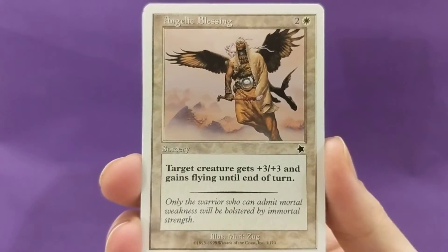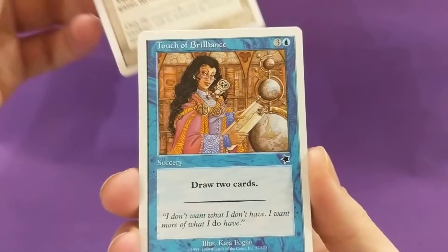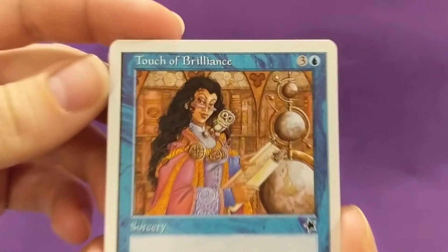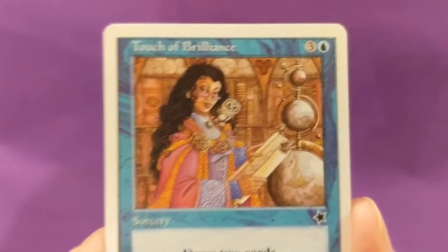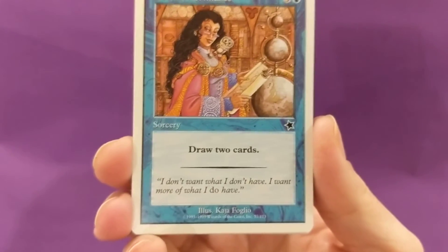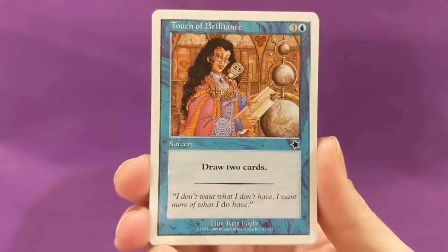'Only the warrior who can admit mortal weakness will be bolstered by immortal strength.' Mark Zug illustration — he faked me out. Touch of Brilliance — 4 mana, draw 2 cards. Kaja Foglio — I actually like this illustration by Kaja Foglio; I'm not too fond of the other ones where it's almost comical. 'I don't want what I don't have; I want more of what I do have.' Touch of Brilliance.